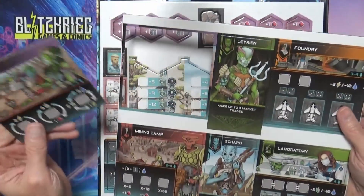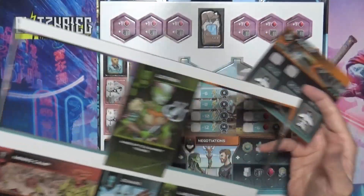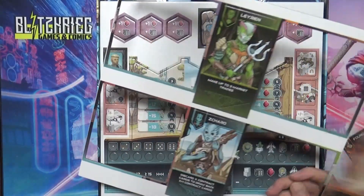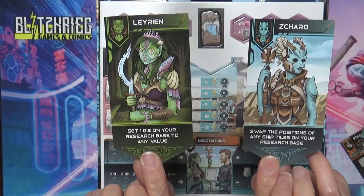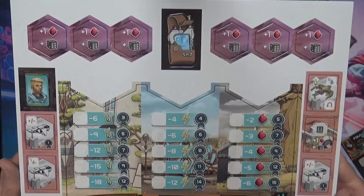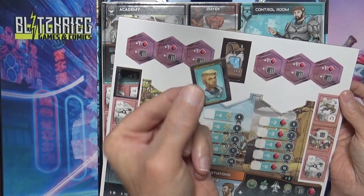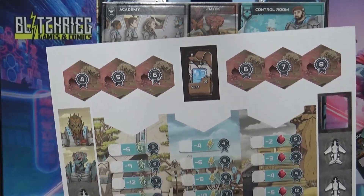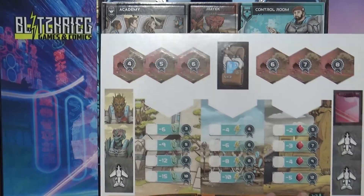Then we have some punch-outs which are going to be the player boards and boards you can place on. We have the market, the foundry, the laboratory, the mining camp, and two of the alien race boards which have different abilities on each side. There are also some tiles which go randomly — these are goals for you to go for. They all look the same face-down, but you hit them and if you have control over them at the end of the game you get victory points, so you get to look at them and know which ones have the most victory points.